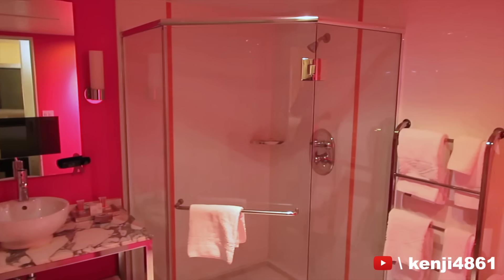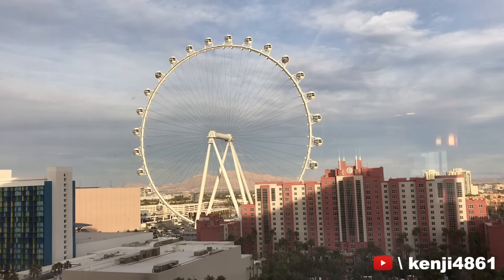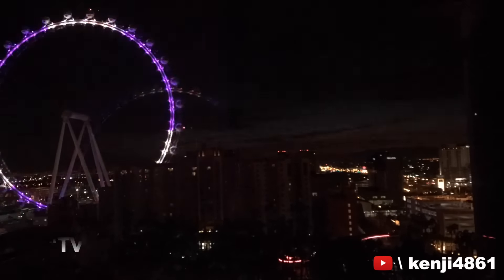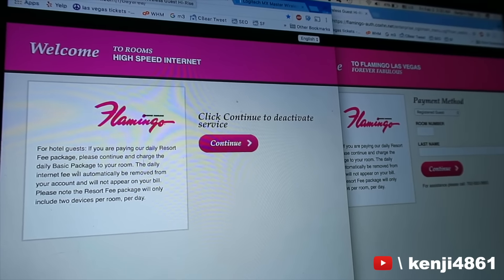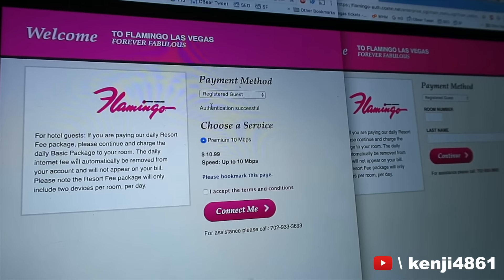For the bathroom, water pressure wasn't as strong as some other hotels I've stayed at, but they have side jets to wash your belly button. Also, no bathtub, but the shower was big enough for two people. I did see signs of the casino's wear and tear — they've been around since 1945. There was a pretty big gap under my door that kept letting in smoke and noise; I learned to put pillows there to block it. I'm a bit sensitive to sound and could hear my neighbor's TV, but I had no problems sleeping with a sound machine app. The internet was unreliable — you're supposed to get 5 megabits per second with your resort fee, but it kept taking me back to the login page repeatedly.